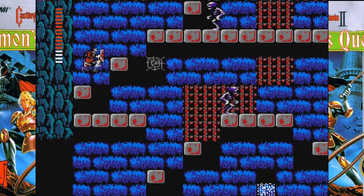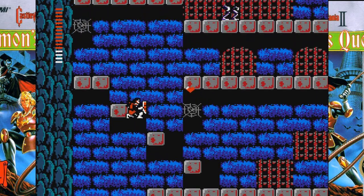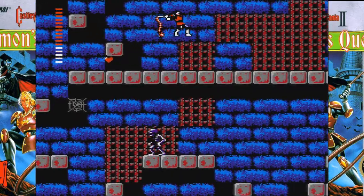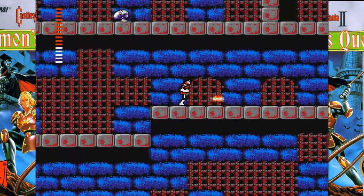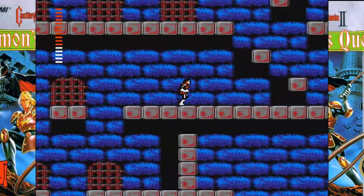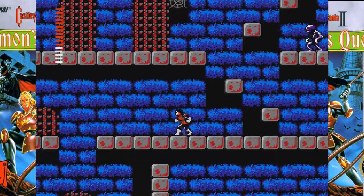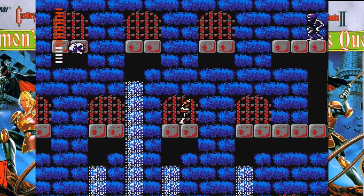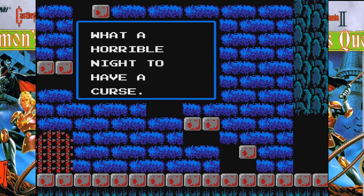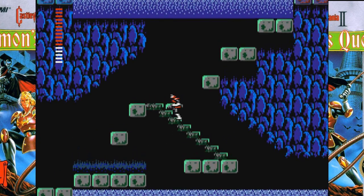I guess we can see if there's anything up at the top. I don't think there's anything up here. Just keep moving. I got the flame whip, which is the most important thing to get here. There's nothing up there. It's kind of a leap of faith - I couldn't remember if the platforms went all the way across that section. So I think we're done in this section of the map.